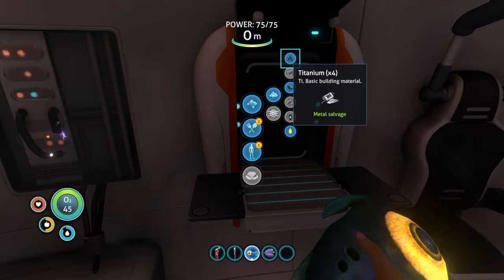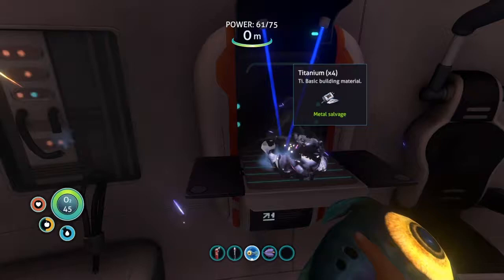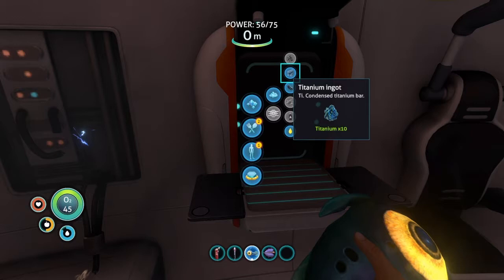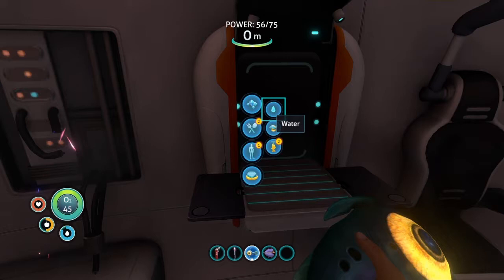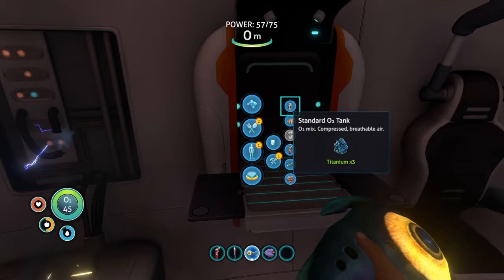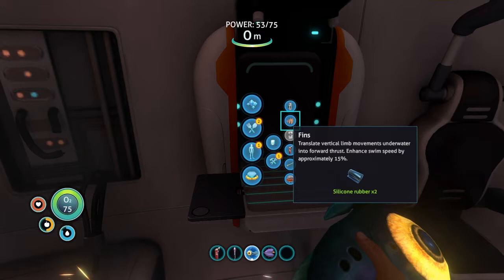Now that we've got enough titanium and pieces that can be turned into titanium, just go back in here and change the metal salvage into titanium — you should get four pieces of titanium for each piece of metal salvage, which is pretty good. You'll also notice that as I'm using the fabricator, the power indicator is changing because it actually takes power to run the fabricator. This will come back over time, so don't worry about it. Once you've got enough titanium, go into the equipment setting and get a standard O2 tank — this increases your oxygen from 45 seconds to 75 seconds. That's a lot more time underwater.